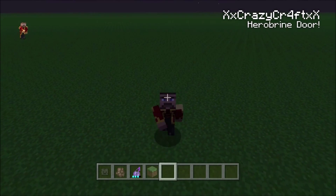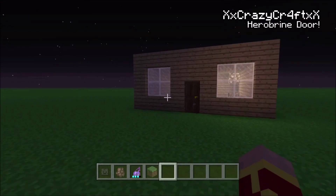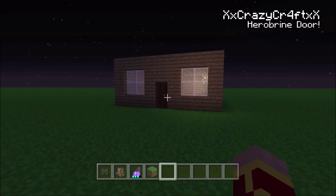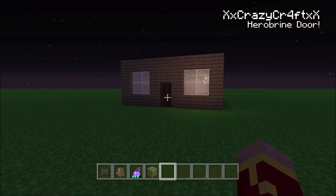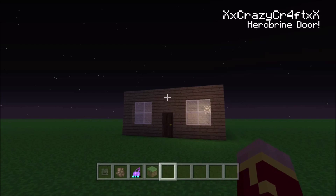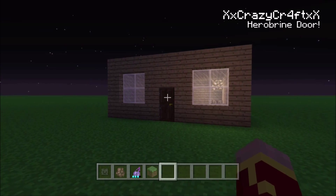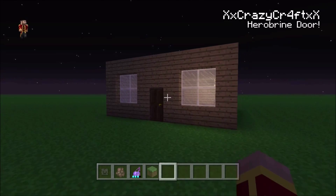Hello guys, it's Crazy Craft here and welcome to a new video. Today I'm going to teach you guys a really cool trick — it is a Hero Brian door. If you guys don't know who Hero Brian is, he's basically a Steve character with white eyes. As you can see, the door is moving randomly like that. Sometimes it will stay shut, sometimes it will keep going for a few seconds.